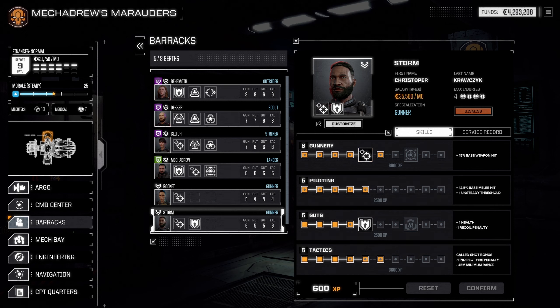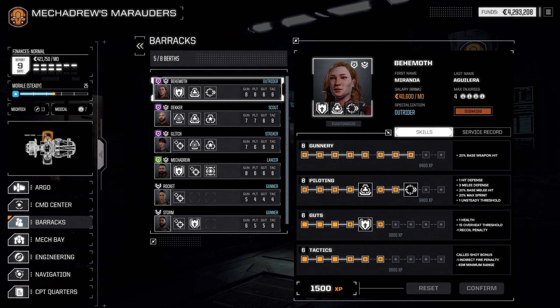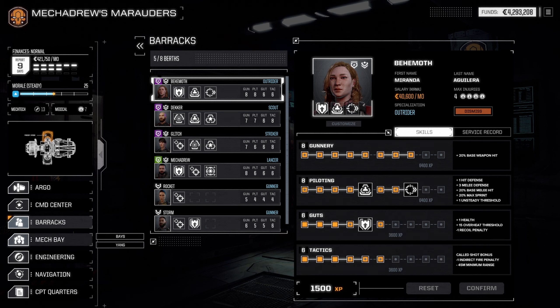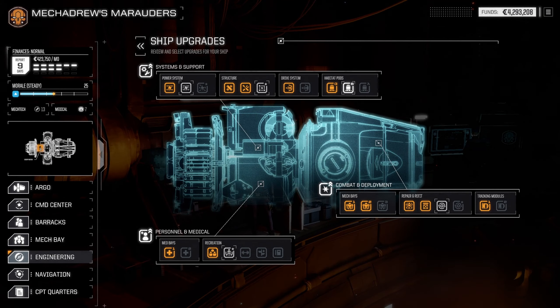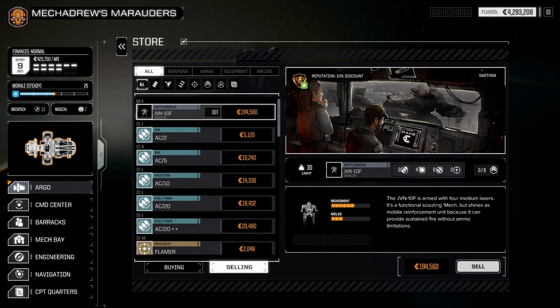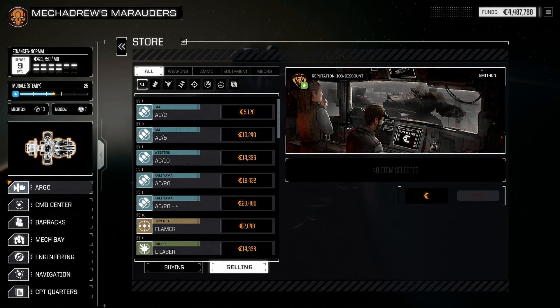Storm is kind of a mixture of everybody — he's really closer to my character. Maybe we go after breaching shot with him. We've got a gunner, another gunner, striker, scout, lancer, and an outrider standing by. Her abilities make her pretty good. What else do we want to do? Let's do the ship upgrade we can manage — we're working on this one. Let's sell off a mech. We've got one in cold storage — let's get rid of the Javelin. We're not doing anything with it anyway. That gives us a little more money.